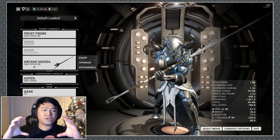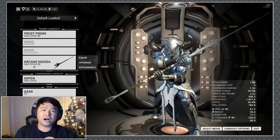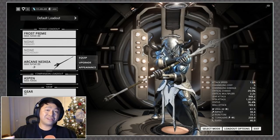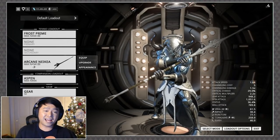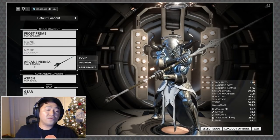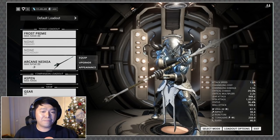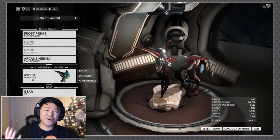And that weapon also happens to get 45% more affinity whenever it kills an enemy. So you're doing double duty — you're focusing all of that affinity into one weapon instead of spreading it across multiple weapons requiring more lenses, plus that weapon itself gains more affinity per kill. More affinity gain and focused affinity gain.